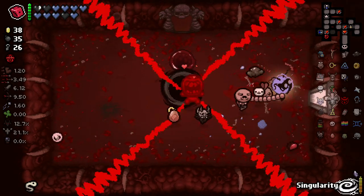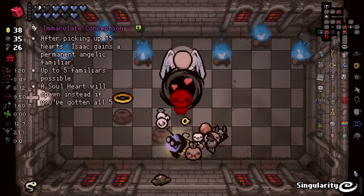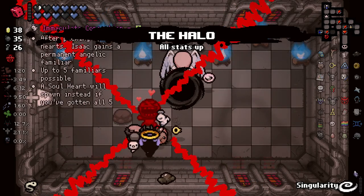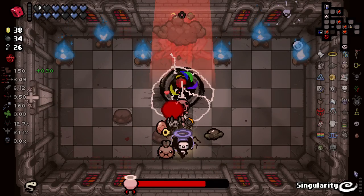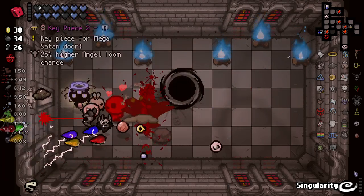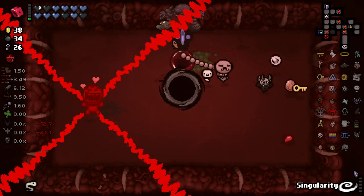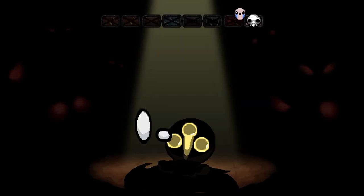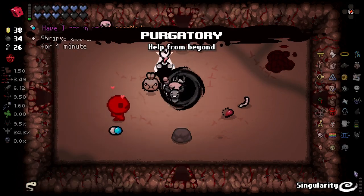Angel deal — awesome! That gives us not only two angel items — the Halo and Immaculate — both of which are getting rerolled, but we also get to bomb this guy. The Halo did nothing for us apart from give us speed — that's unfortunate. Godhead. Sacred Heart. The usual. Oh, I forgot about you — thank you. I truly forgot about you.